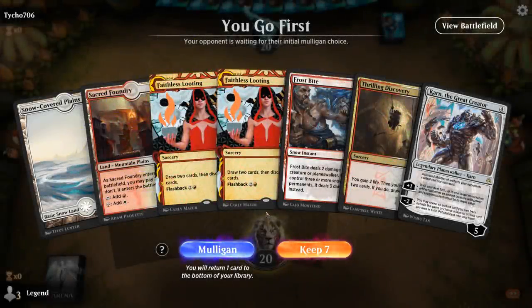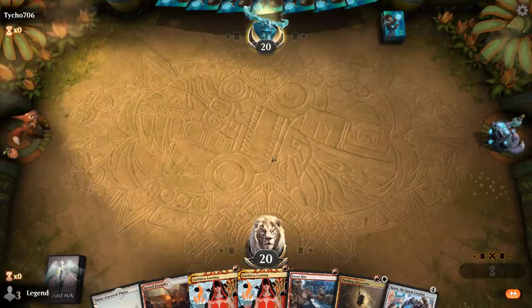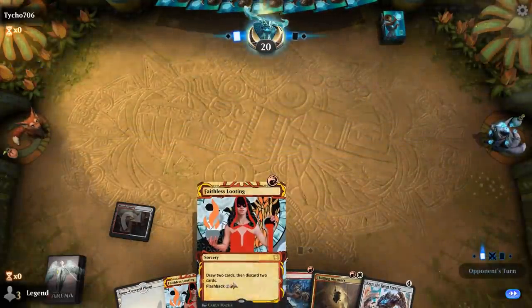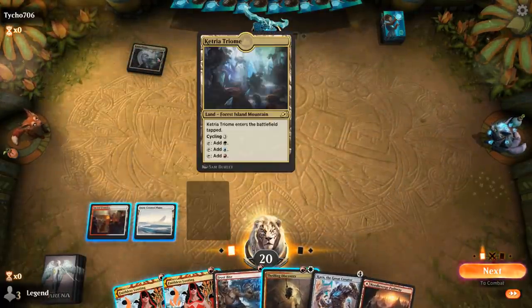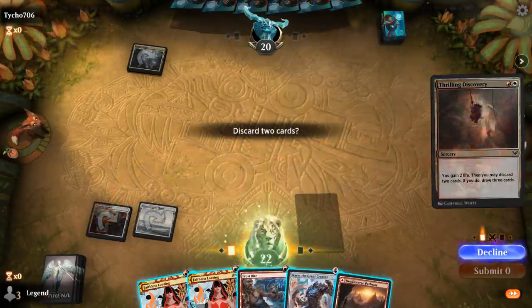We're on the play with a double-Looting, Discovery hand — this is going to change quite a bit in the next few turns, and we have Karn to potentially search some sideboard cards. Against Cauldron Familiar/Witch's Oven I'm going to guess Frostbite is not useful, so we'll discard a Looting and a Frostbite. We pick up more Lootings so we can flash one back next turn.